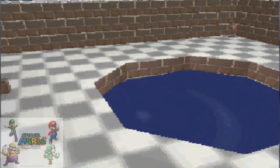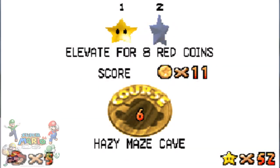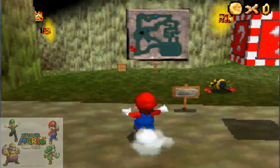You want to dive back into the portal or the lava thing — it's the area for the 8 red coins. This one is pretty easy-ish.